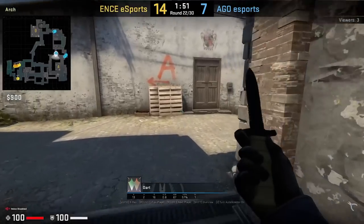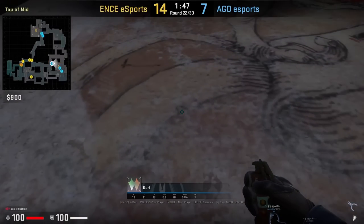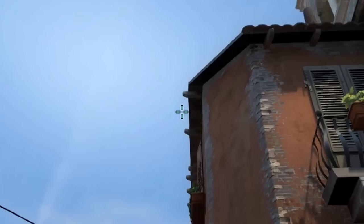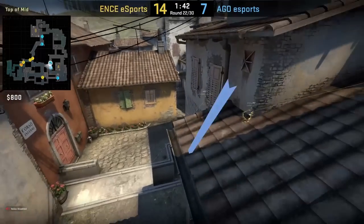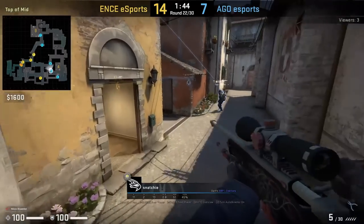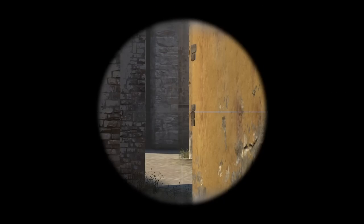Dart is going to flash mid and T stairs at the beginning of the round for his teammate to peek down with an AWP. He positions and stands as shown, turns around, aims here, runs forward, and jump throw. Unfortunately we're not going to see the flash blind any of the Ts here. Snatchy from the other side is going to peek off the flash and peeks down T stairs with the AWP.